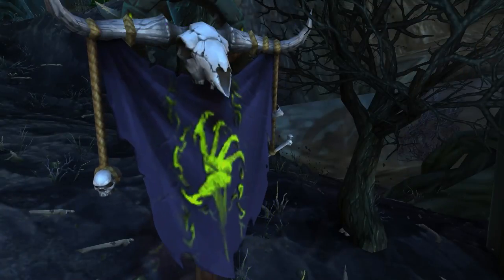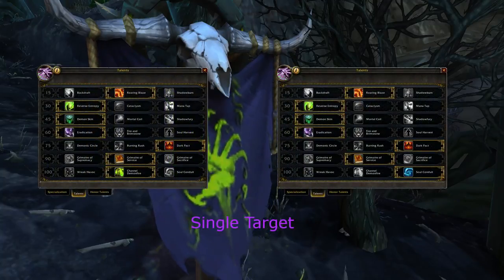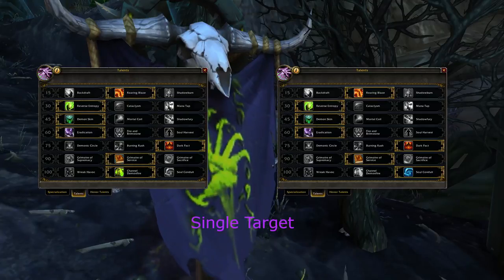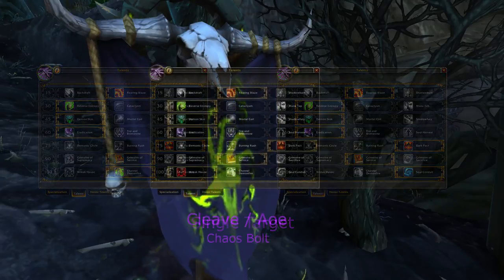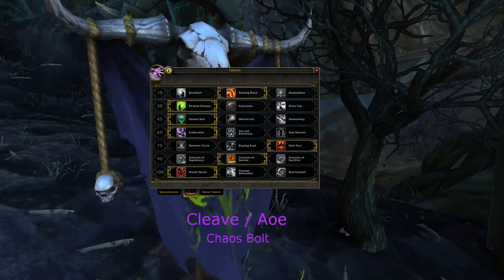For a single target build, it'll look something like Roaring Blaze, Reverse Entropy, Eradication, Grimoire of Service, and probably Soul Conduit — but it could be Demon Fire. Tier 45 will always be Demon Skin, and Tier 75 will depend on your requirements. Add in a few more targets and the build is exactly the same, but you'd naturally switch to Wreak Havoc.